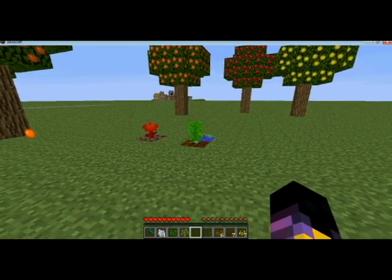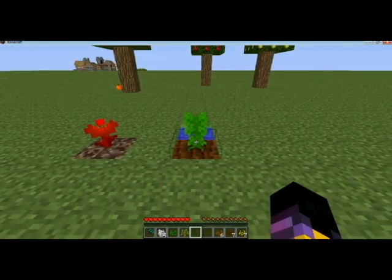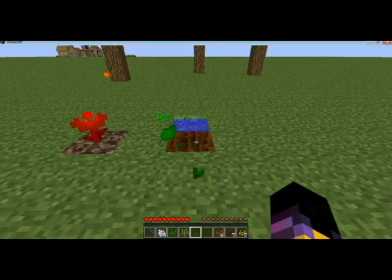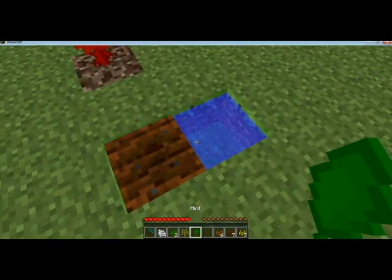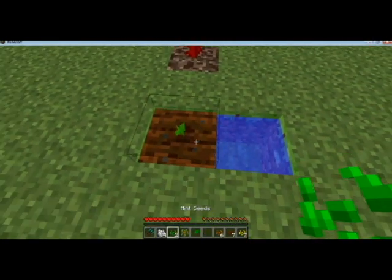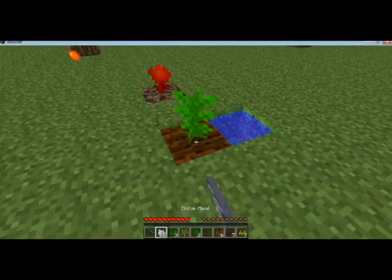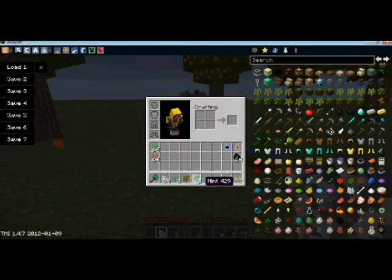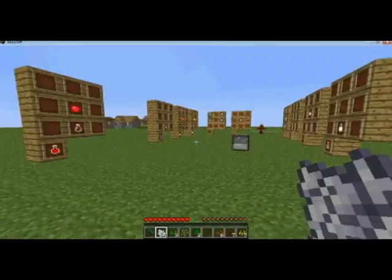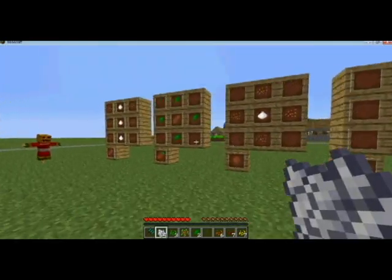As for the mint, it can only be planted on farmland, and when you destroy it you get mint seeds and a mint leaf. So I am just going to go plant some more. Your mint leaves can be used to make mint tea and mint chocolate bar.